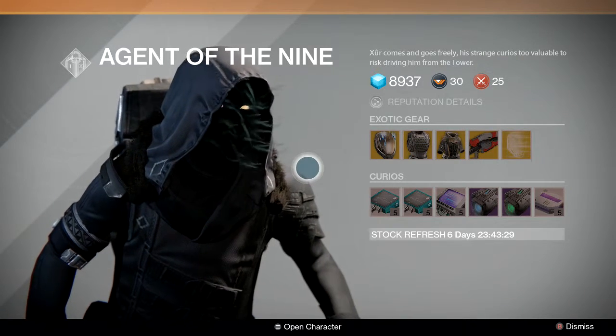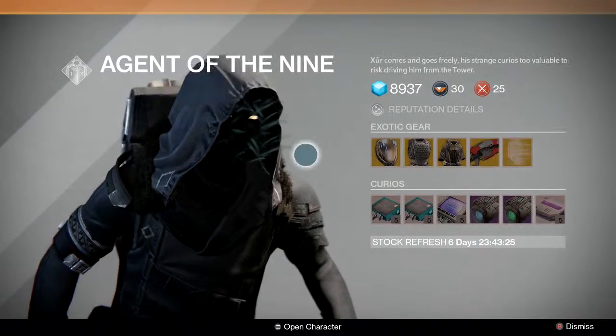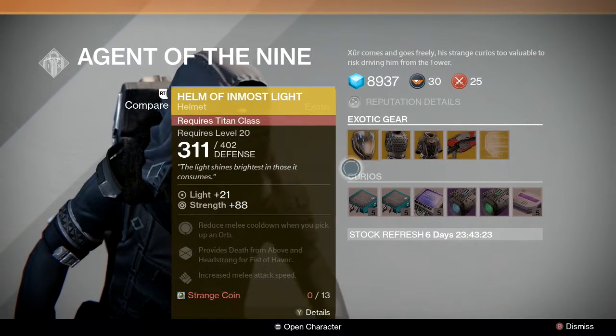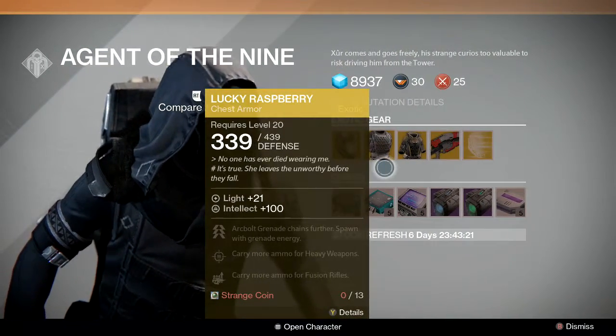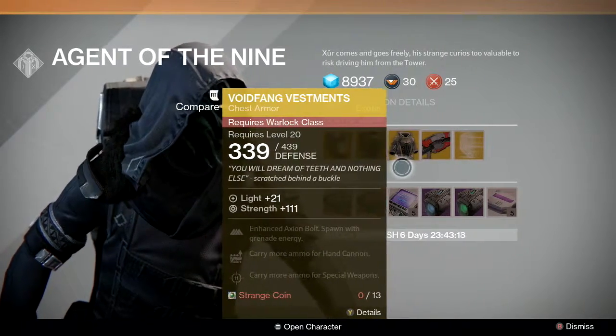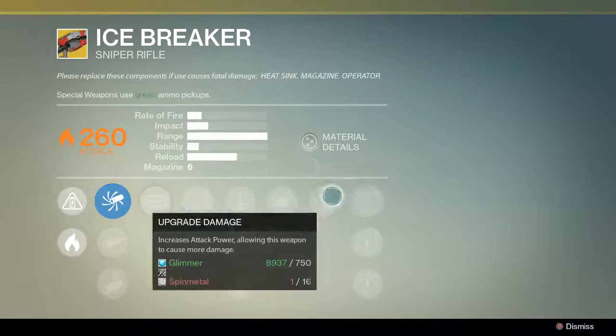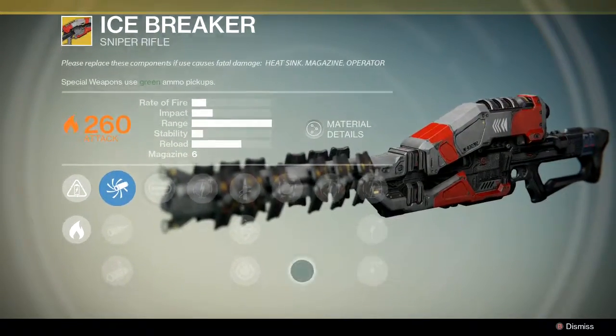Here is what he has: he has a Titan helmet — the Titan class warlock helmet. As you can see, you use strange coins. He also has the Titan class warlock helmet, a plate for your hunter class as usual, and an exotic plate for your warlock, as well as Icebreaker.